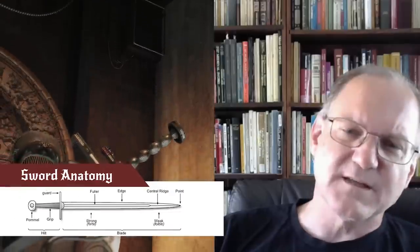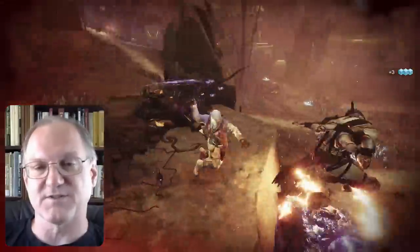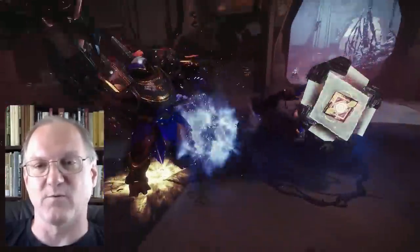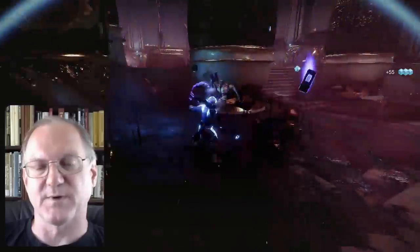This one piques my interest because it's reminiscent of a rapier, and a rapier is one of my favorite swords. The pommel is keeping the hand from sliding off the back to be more effective as a thrust weapon. Maybe you did the thrust and you want to recover, pull back quick for a second thrust. That's what the pommel design looks like for me on this one.